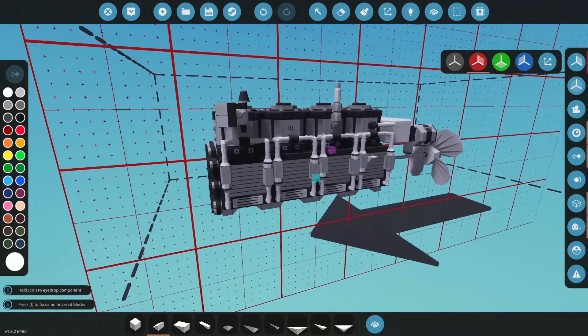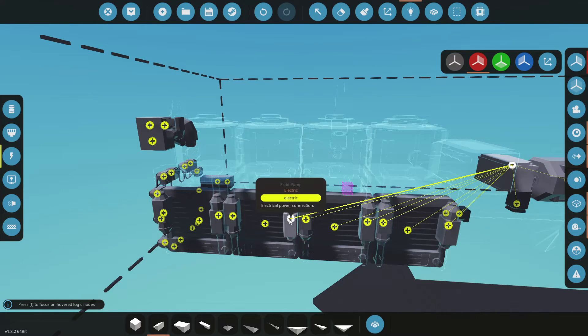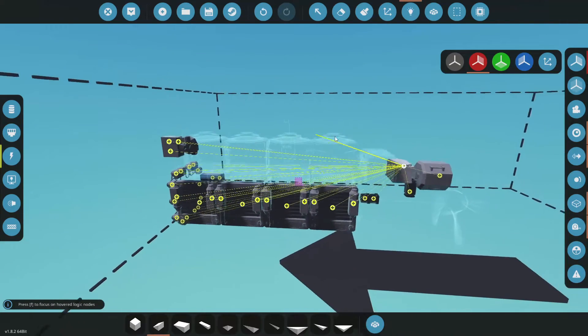Okay, so let's hook some things up. First, let's start with our battery. We're going to give everything power — power up our gen, all that. Everything gets power.